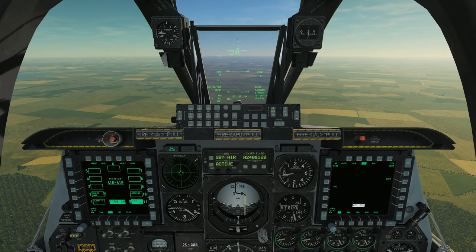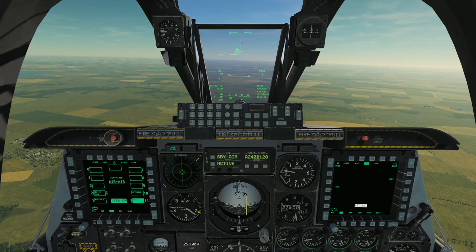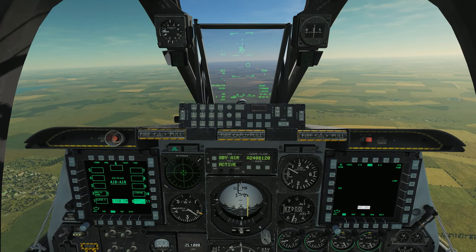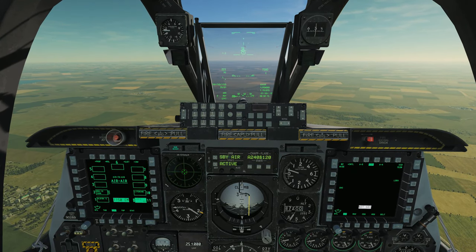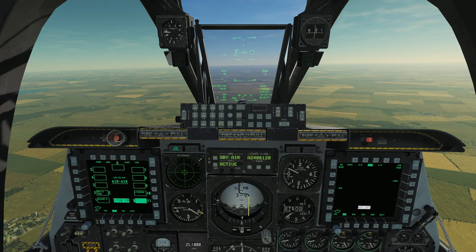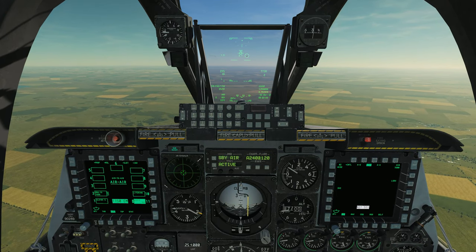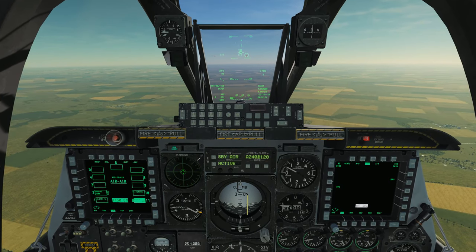The way the AIM-9 actually locks onto a target — you can sort of hear it, it's a little faint — there is a low-level buzz that you hear from the AIM-9 seeker. It's looking for an IR contrast lock on one of these targets in front of me. If I let it slew over that MiG-29 in front of me and move off boresight a little bit, you can see the seeker is now locked onto that MiG. You can hear the tone of the AIM-9 got very high-pitched — that's our signal that it's achieved a lock-on.